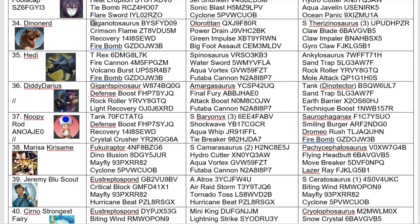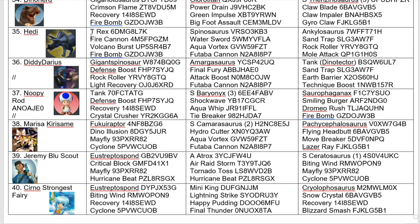We have another returning customer in Dino Nerd, coming back with a Giganonosaurus, Uluru Titan, and a Super Fairy. Not much to say about the Super Fairy. Uluru Titan could be an interesting one, and Giganonosaurus — he loves it, so he wanted it. Up next we have Hedy with a T-Rex, a Spinosaurus, and an Ankylosaurus. Not much to say about this moveset — pretty much all attacking moves. He didn't really know what to pick, so that's usually what happens.